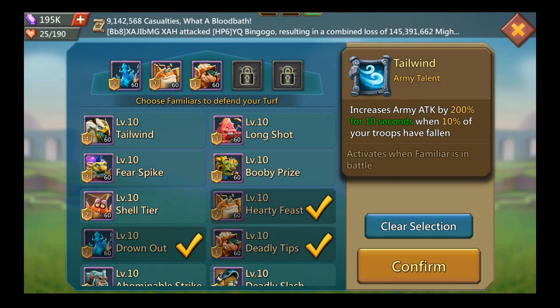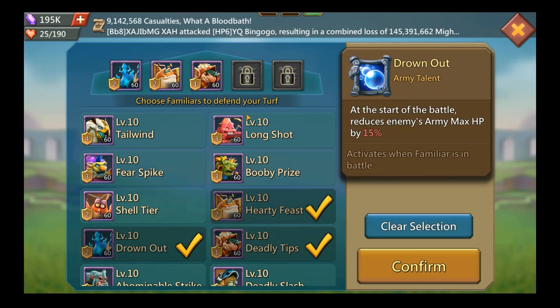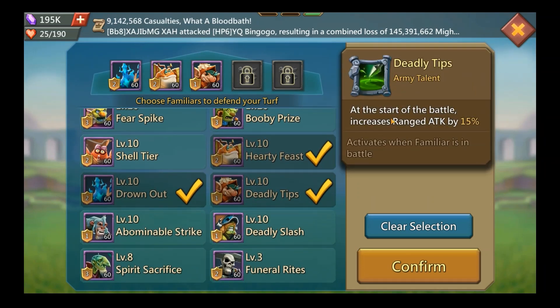If you know what's coming — say an infantry blast — and you have time to rearrange familiars, then yes, putting a cavalry-proc familiar on your front line could work. If they're sending an inf blast and I have 10 million cavalry, as soon as I hit 1 million losses it would proc. But you need the time, and if they're speeding up you may not have it. My suggestion: keep Evil Weevil and Aquaris permanently on your wall.